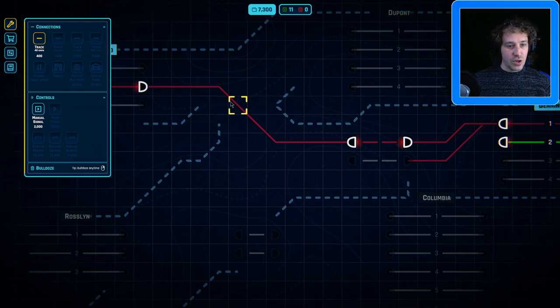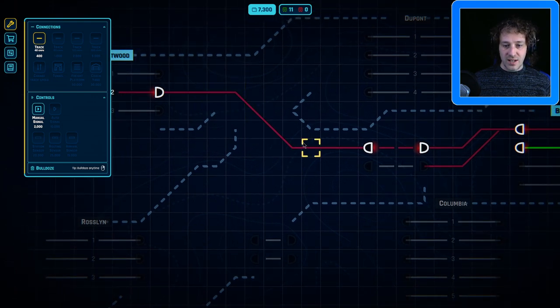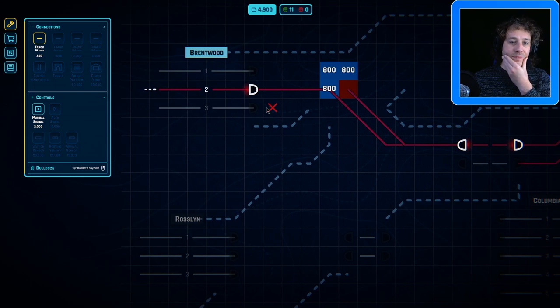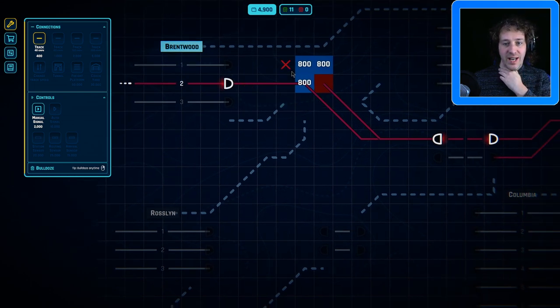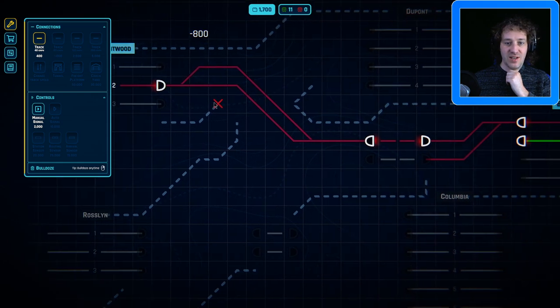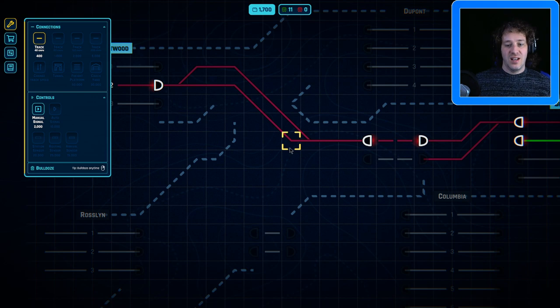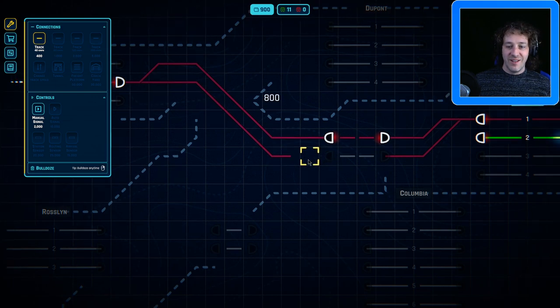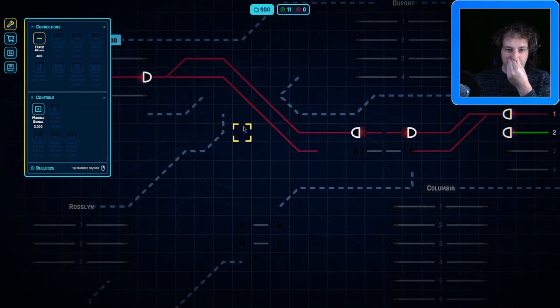Let's see if we can improve this line and do a similar thing to what we've done on the other side. Over here we split out with a junction straight out of the platform, coming into this block here. The idea is to try and go diagonally straight into this so we can come up to here. But we've lost all our money building this track.